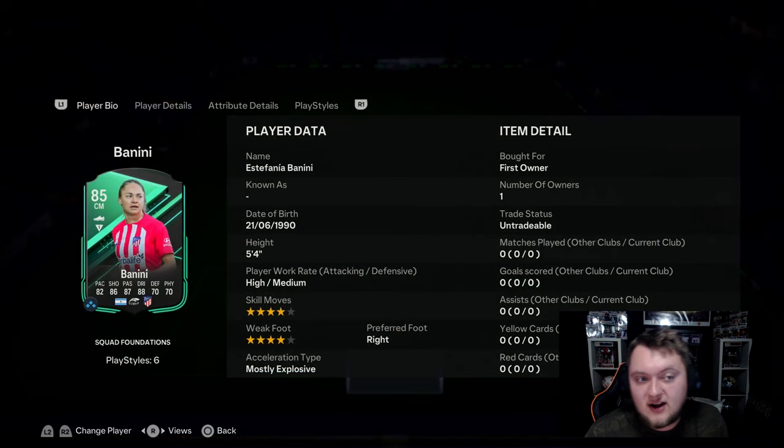Benini's card requires an 85-rated squad and an 84-rated squad. You get a small red gold players pack for the 85-rated, and I got Mary Earps and Vert in the pack, which was quite nice. Her stats come in at 82 pace, 86 shooting, 87 passing.